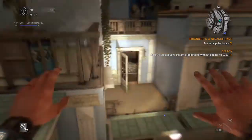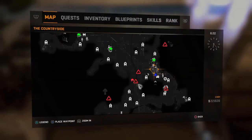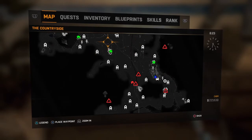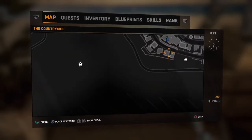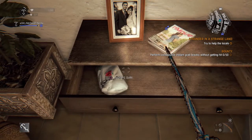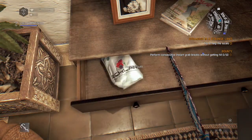Me and my friend — well, technically he found it — found this outfit right in this room, in the small town. I don't know what this town is called, but it's east of the main hub, in this small shack. Here is the double E outfit.